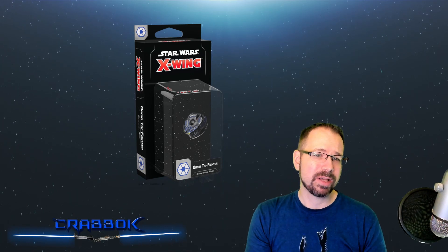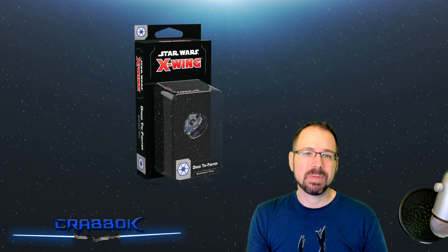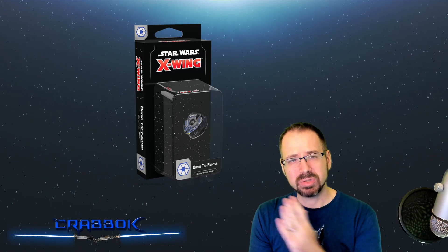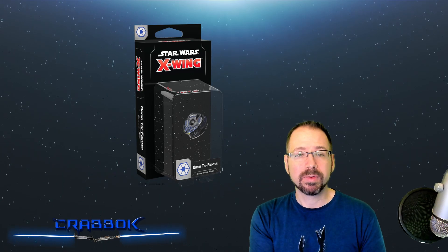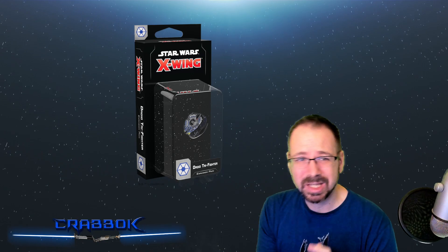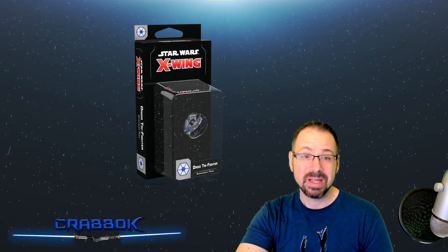The Droid Tri-Fighter is more of an advanced swarm ship that still wants to work with lots of other droids, but it's more powerful and flies more like an ace — your high-speed aces. Think of it as the equivalent of a TIE Interceptor. Those types of ships usually do better once you're a little more experienced as a player, so you can maneuver them correctly, not crash into things, and line up enemies at the spot where you can shoot them without getting shot back. As you get more experienced, ace-style fighters become a lot better, and that's what this one will do for you.